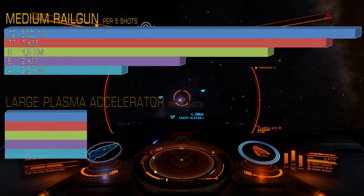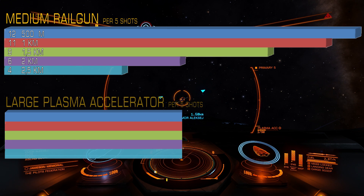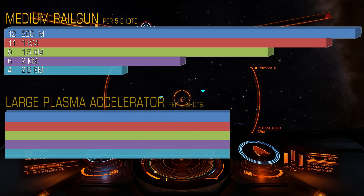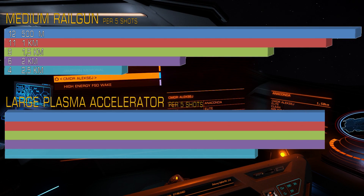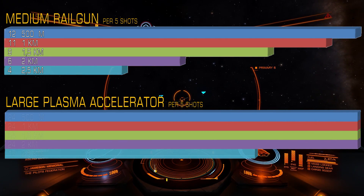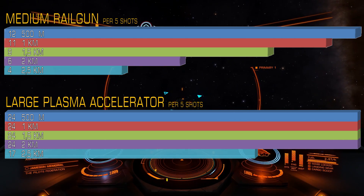The plasma accelerator is actually a pretty interesting weapon because it had no penalty up to 2000m — it dealt exactly the same damage at 500m or 2km. However, at 2.5km it lost almost 30% of damage. So in total, plasma accelerator loses 29% of damage comparing 500m with 2.5km.